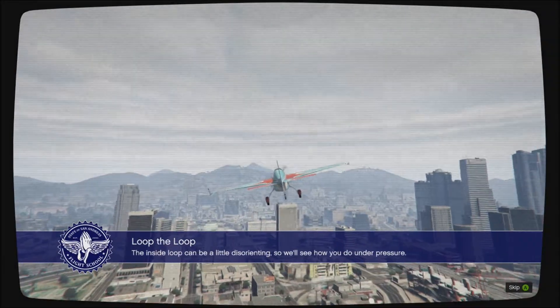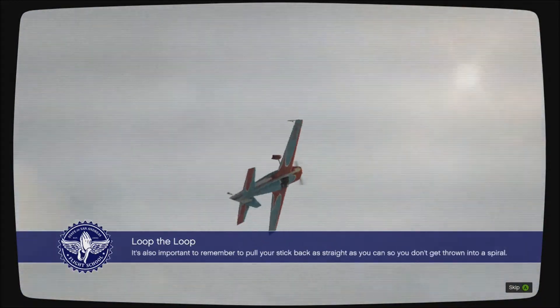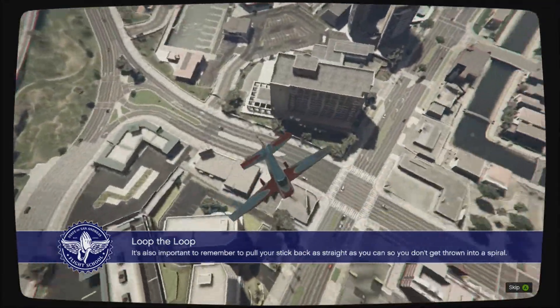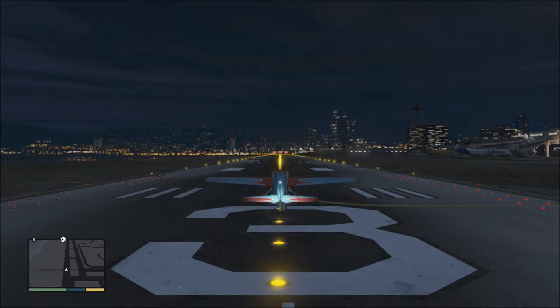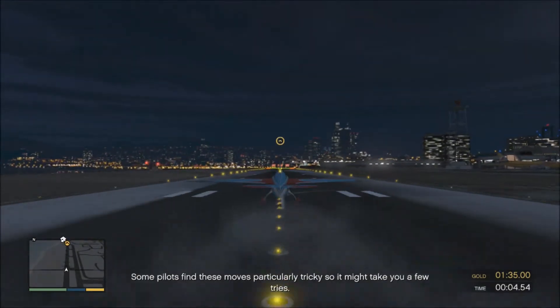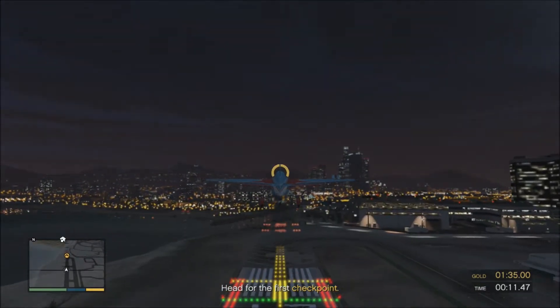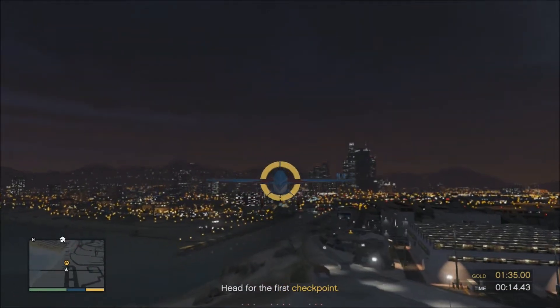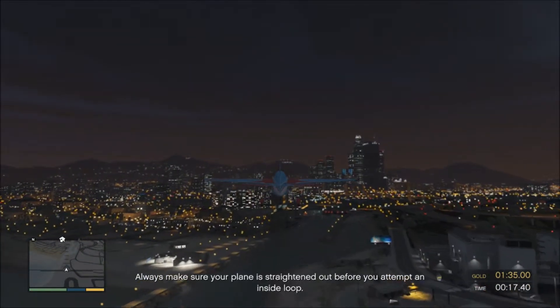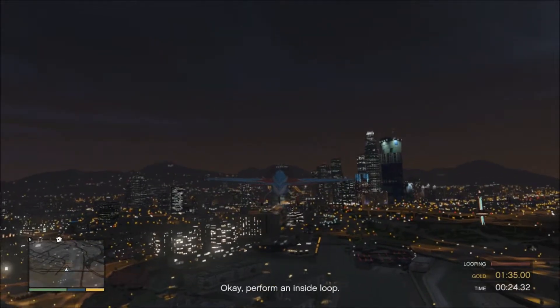The inside loop can be a little disorienting, so we'll see how you do under pressure. Make sure you start this stunt from a completely level position. It's also important to remember to pull your stick back as straight as you can so you don't get thrown into a spiral. Take off and head for the marker at the end of the runway — some pilots find these moves particularly tricky, so it might take you a few tries. Always make sure your plane is straightened out before you attempt an inside loop. On my mark, pull back hard on the flight stick and hold it. Okay, perform an inside loop.